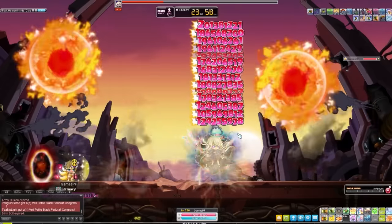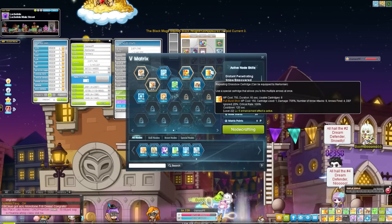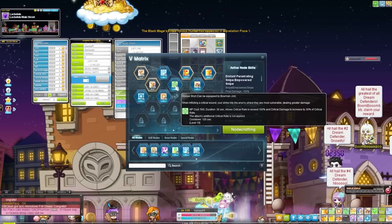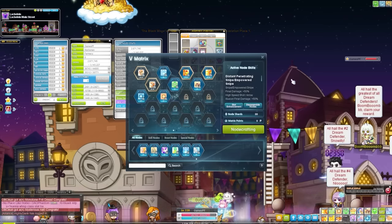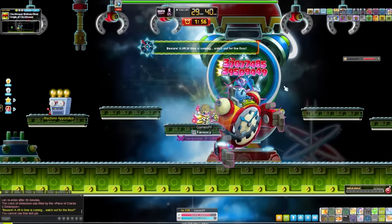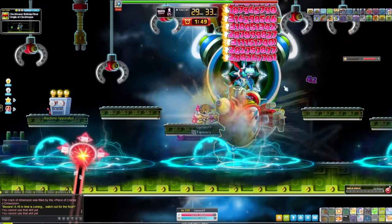This class also has a ton of built-in IED, which is great if you have a little bit lower legion. It also has a low amount of actual skill nodes, so you won't have any trouble leaving it at level 210 as a boss mule. In the future you'll want to get it to level 220 if you plan on doing Lotus and Damien for the final damage gain on those bosses. The skills on this class also last a very long time, so they carry over from boss to boss.